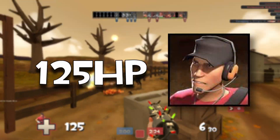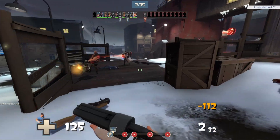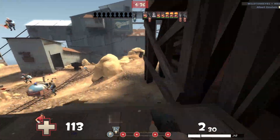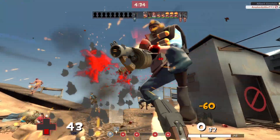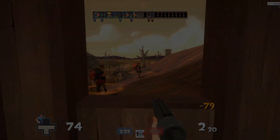Scout has a health of around 125 HP in the base game, same as Spy, Sniper, and Engineer. So in one word, Scout can die fast and charging headfirst into a group of enemies is maybe not the best idea. But in exchange for low health, Scout gains...